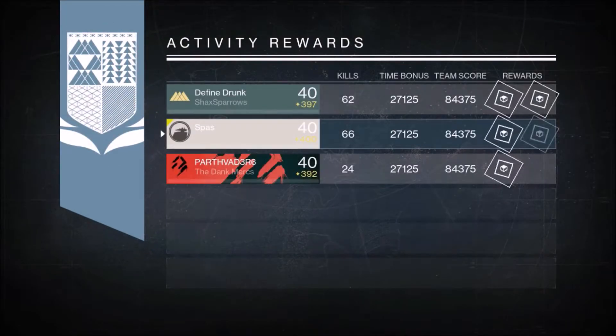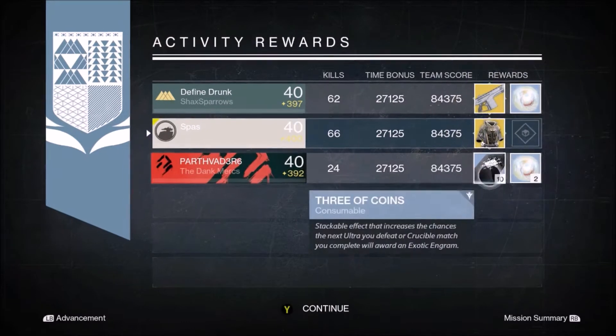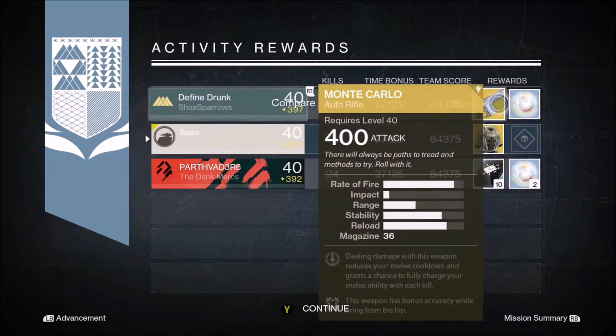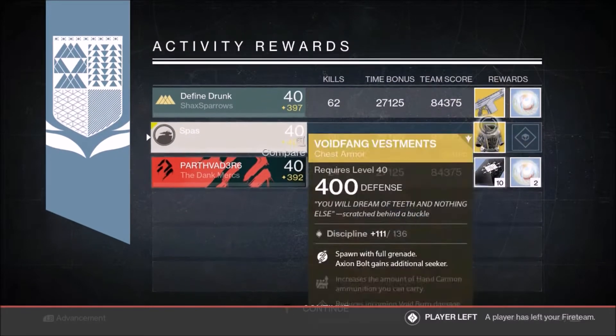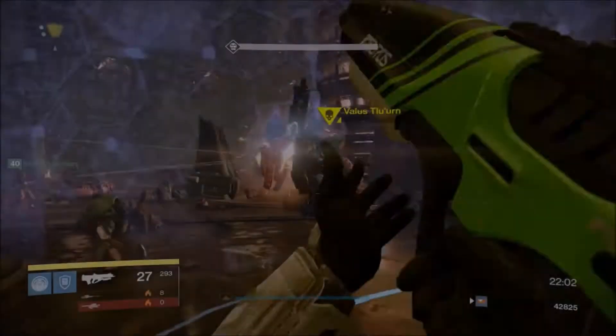For my Warlock rewards I get another exotic, which is pretty good. Other people got a Monte Carlo and some Three of Coins. I got the Void of Investments — I already have a roll of that chest piece, so I just dismantled it for an exotic shard.